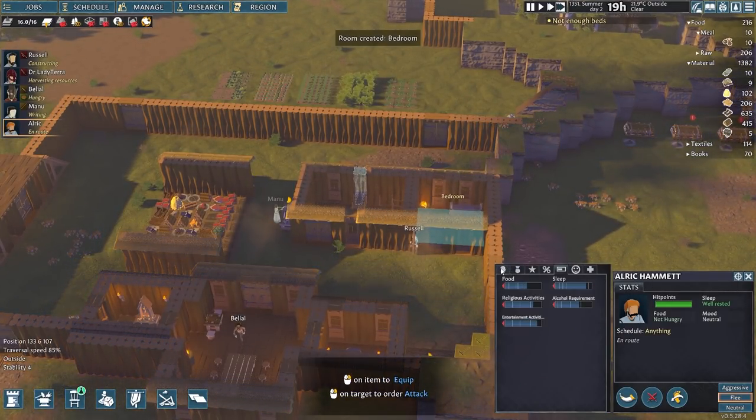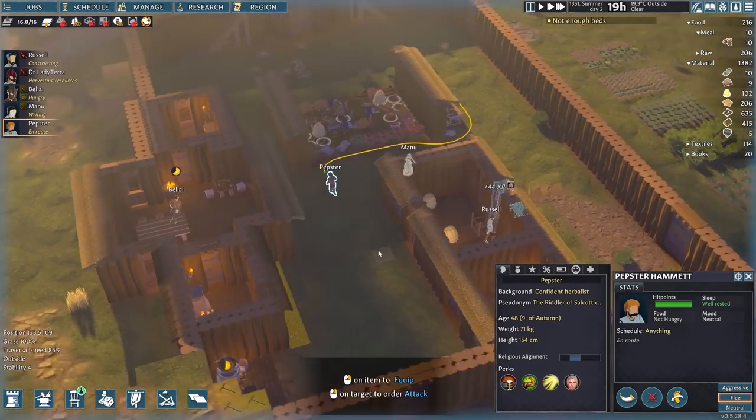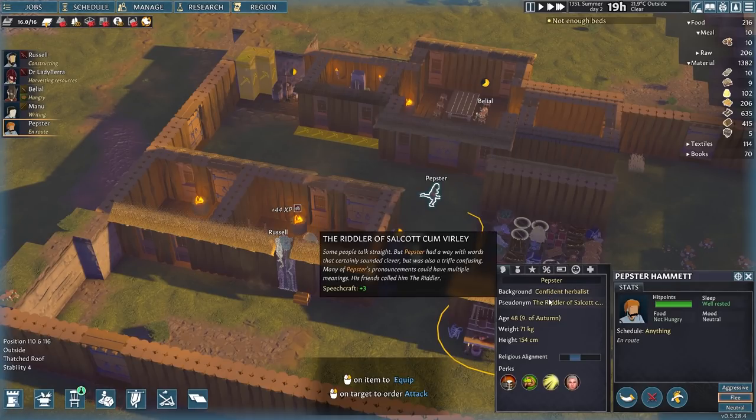Everyone, give a warm welcome to Pepster. I hope your time with us in this colony will be wonderful, and thank you ever so much for the patron support. Now let's learn a little bit more about you. You're a confident herbalist — having once seen a copy of Demeteria Medica at Oxford, Pepster became a lifelong devotee of Dioscorides. A bit of a physician-cum-botanist. A few centuries too late for actually being mentored by Dioscorides, blending this with the teachings of an elderly nun and plantswoman. Pepster now poaches with impunity — venison, boar, rabbit, peacock — though naturally this comes at a price.